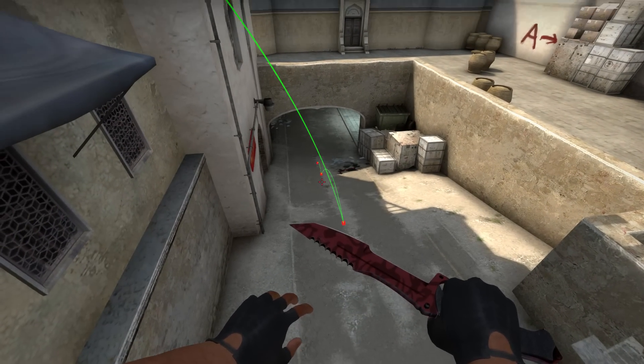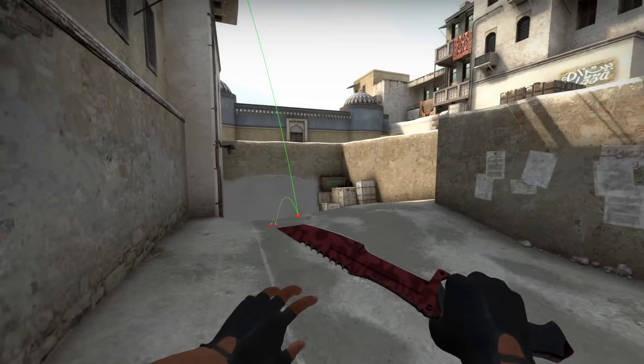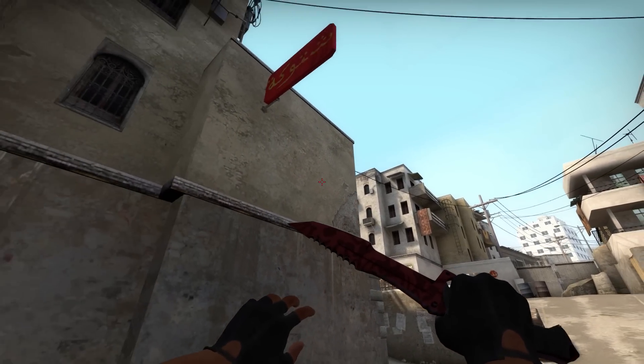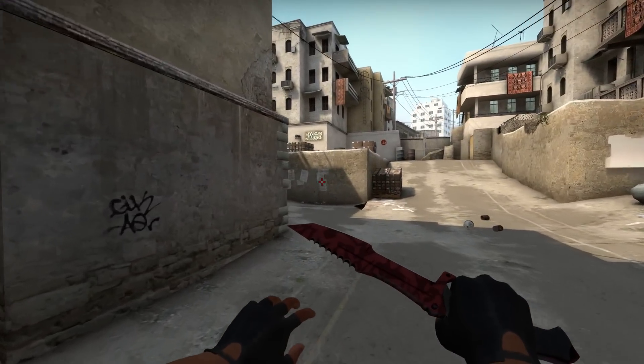That's all in this video. Some smokes are just too basic to show, especially on the CT side like ones in B tunnels. The next one will be the extra and situational smokes on this map, which should be more interesting as you may not know them. I'll be trying to get that out within the next two days. Goodbye.